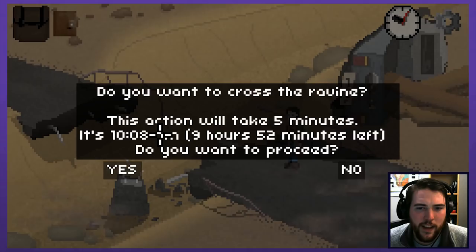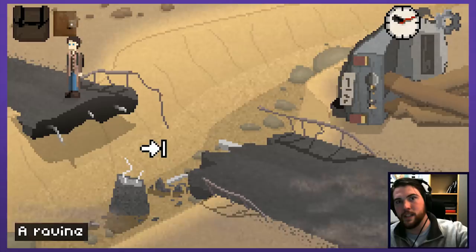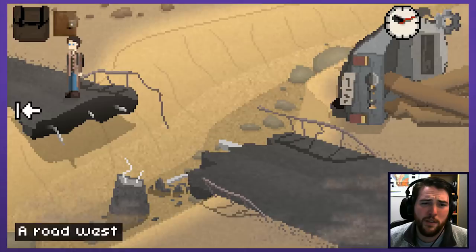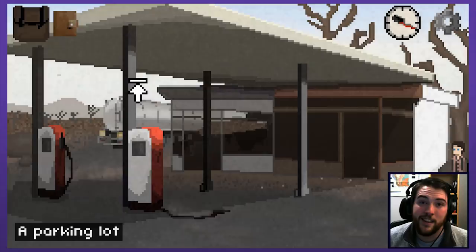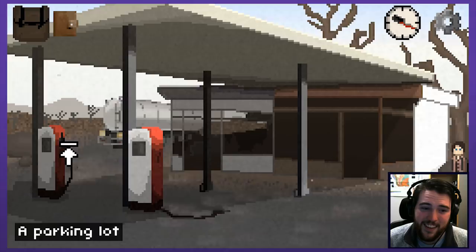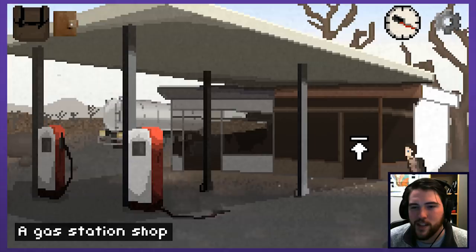Do you want to cross the ravine? It takes five minutes. That's not a terrible loss of time - I thought it would say something like 'you also risk exposure' but that's not really this game's MO. I don't want to spend a whole day building a bridge. But eventually I'm going to have to take the car across, because a five-minute loss for myself here and there is nothing - but if I have to keep doing that over and over with the car I'm gonna need that bridge. Gas station shop with two entrances. I'm going to check out the inside of the shop first. A jerry can - it's empty, but the container might be useful.